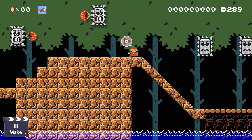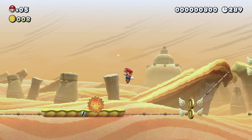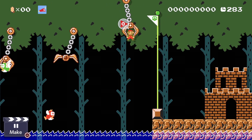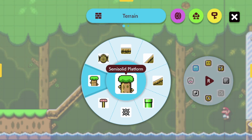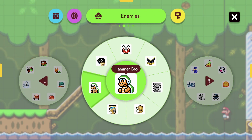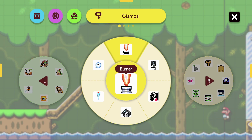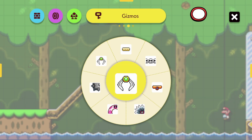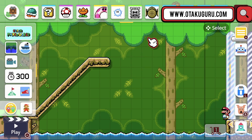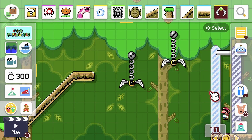Super Mario Maker 2 offers more than ever from the very beginning. There are new elements like slopes, day and night, clear conditions, new themes, angry sun, and much more. All of this opens new opportunities to control your game experience. Even the UI has been refreshed, with everything divided into categories and quick access to individual elements. The core mechanics of creating levels haven't changed much. However, one drawback: handheld mode is your best friend. Creating with a gamepad feels clumsy and takes time to get used to — it's not the same as handheld mode or the Wii U experience. You can still buy a cheap stylus to improve your experience, as in the original game.